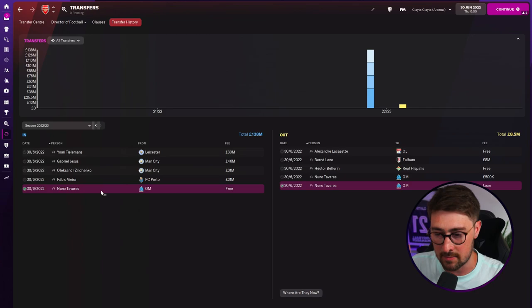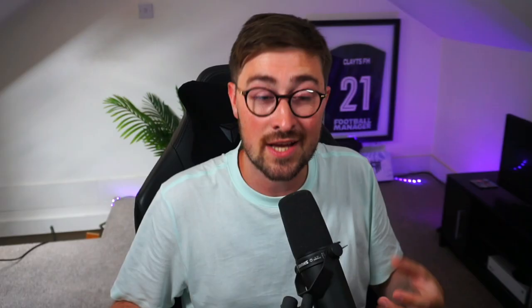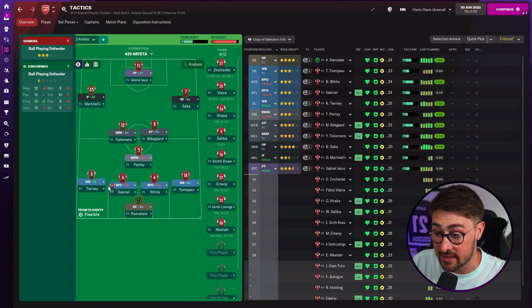I've signed all the players Arsenal have actually signed in real life: Jesus, Zinchenko, Fabio Vieira. Nuno Tavares is also here, but ignore that — I accidentally sent him on a permanent deal to Marseille instead of a loan, so he's now gone on loan correctly. I've also included transfers I think are realistic, like Youri Tielemans, which I discussed in the Arsenal realistic rebuild video linked above. This is how I think Arsenal will set up for the upcoming season.